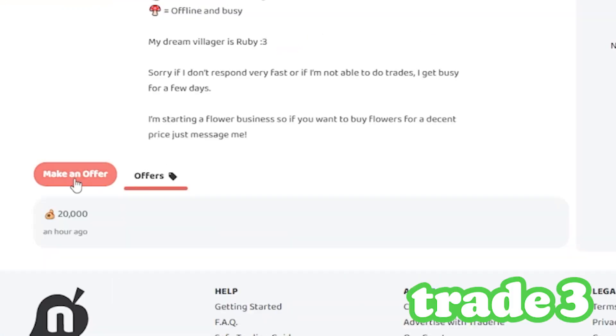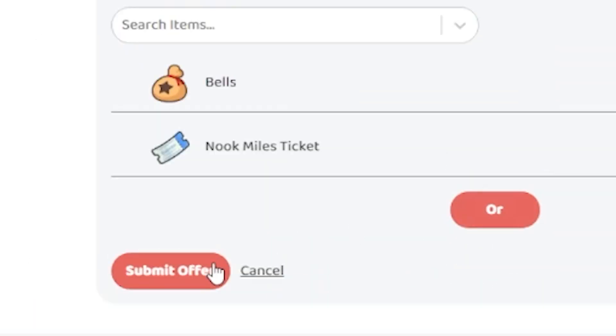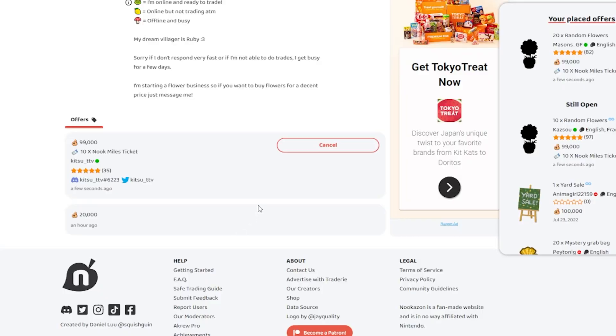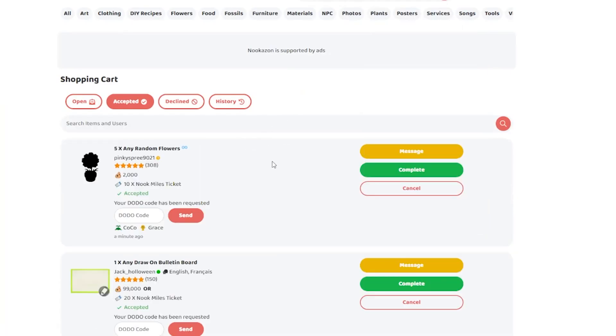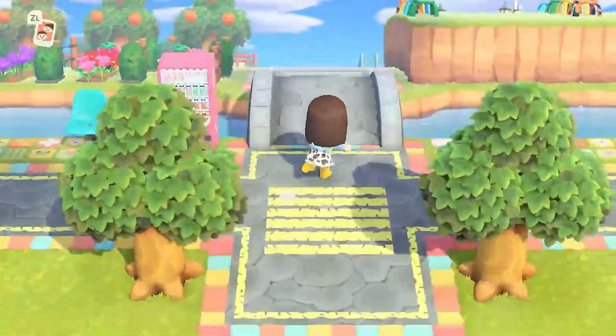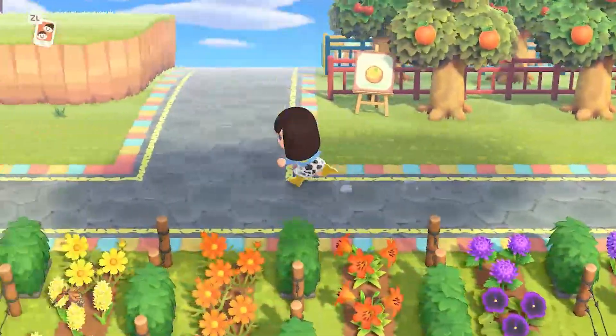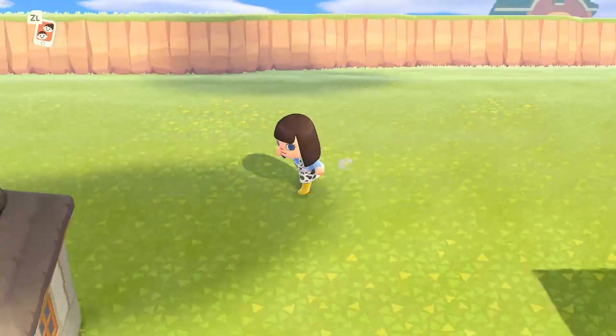For 20 flowers they want 5,000, so we'll go 99,000 again and 10 Nook Miles tickets as well. I do have Nook Miles tickets I need to get rid of — well, you never really need to get rid of them, but you know. My offer got accepted — 20 Nook Miles tickets — and they want our dodo code. So it's time to get our payment ready. We'll grab our Nook Miles tickets first and then the bells, and then we can get some cute flowers.